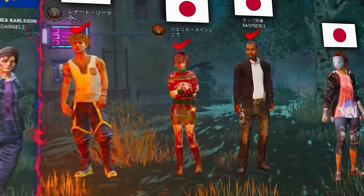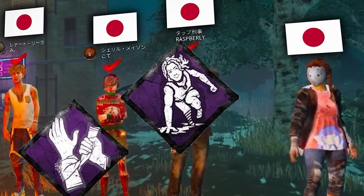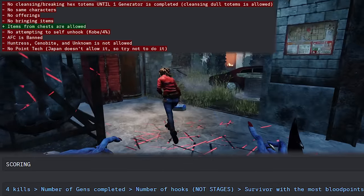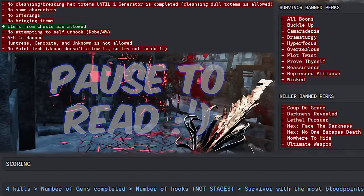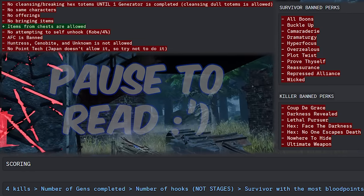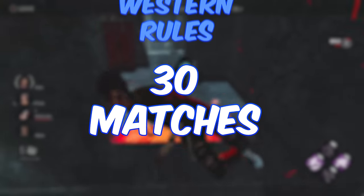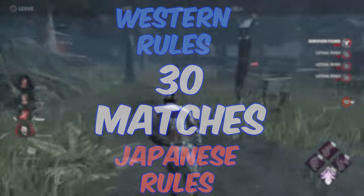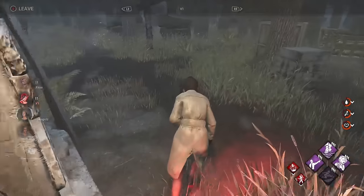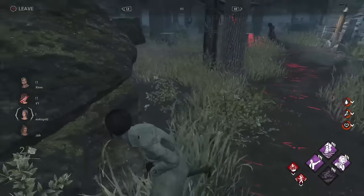The Japanese players have an entirely different meta, with Self-Care being a top-tier perk, while Background Player sees no use at all — a very different meta to the Western. The Japanese players usually compete under very different circumstances, banning almost no perks at all and not even having a set killer, only a pre-determined map. We play 30 matches total, varying the rulesets between Western and Japanese rules. We witnessed some completely different ways to play the game, with the Japanese players making incredible plays and showcasing a very different playing culture.